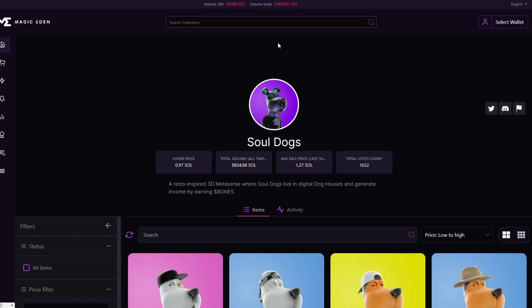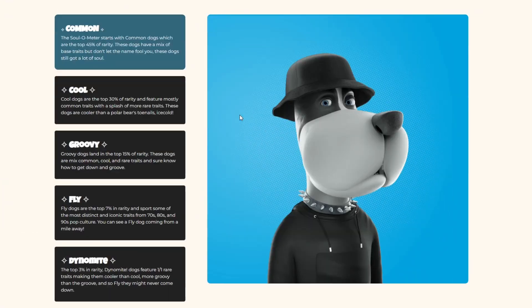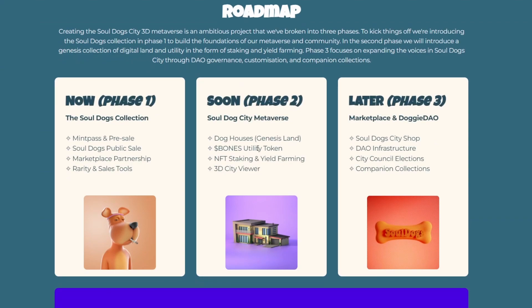Let's see where it will go, but what I'm waiting for is that they will launch their game or their city in the roadmap — the dog houses. I will definitely buy one, and then I will be able to stake for the bones token. And also the 3D city viewer — that can be really nice, because usually these real estate meta-verse things go way up. It will definitely boost the project, so I will definitely stay.